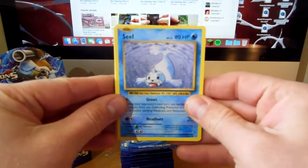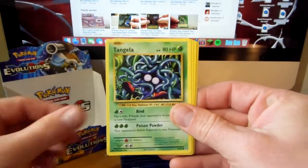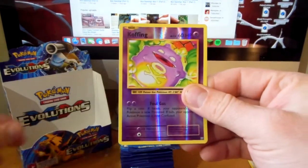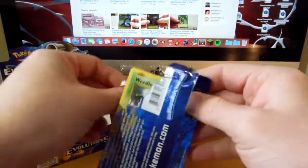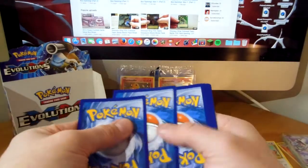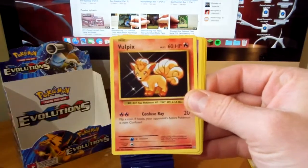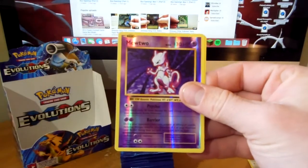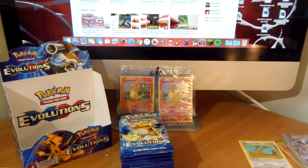We start out with a seal, staryu, doduo, ponyta, tangela, Imakuni's doduo - very nice - metapod, a pidgeot, spirit link, koffing reverse, and a dugtrio. Next up there's weedle, magikarp, darkness energy, vulpix, nidoran, Brock's grit, devolution spray, nidorino - very nice - mewtwo reverse, and eradicate. Going to sleeve up this mewtwo, very cool looking.